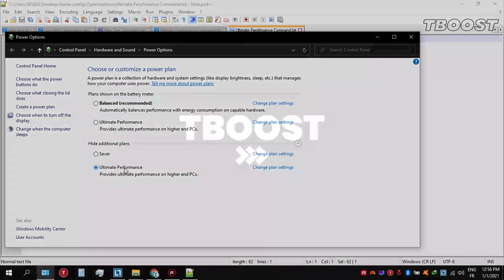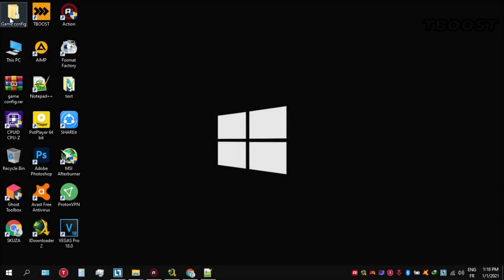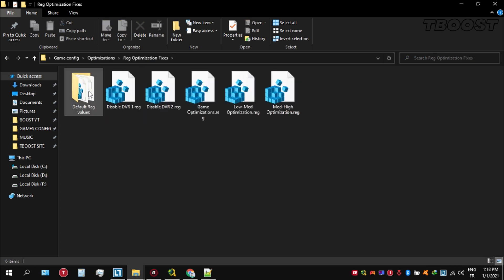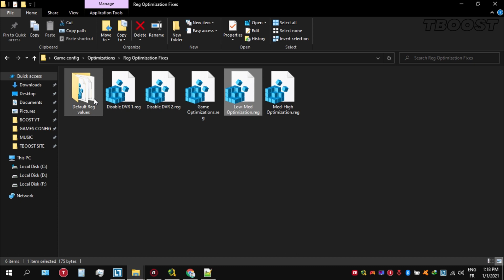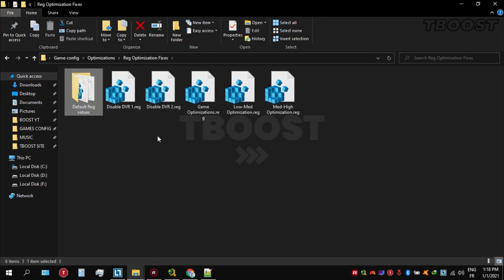Next, we will be doing some optimizations that are going to be a lot easier to apply. Open the optimizations folder, then look for the reg optimization fixes folder. You will find a bunch of registry files and we're going to be applying them one by one. If you want to revert any of these optimizations, just open the folder named default reg files, go inside, click on the keys one at a time, and they will reset the default values inside your registry.